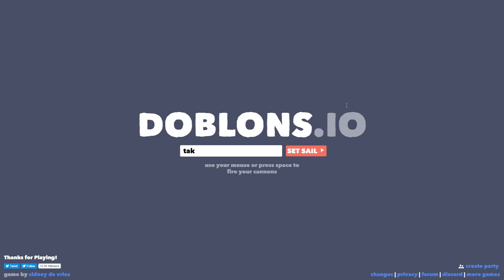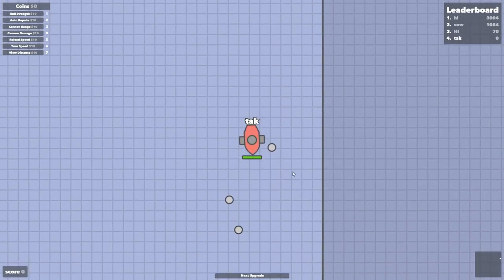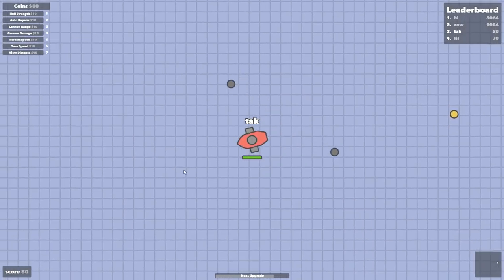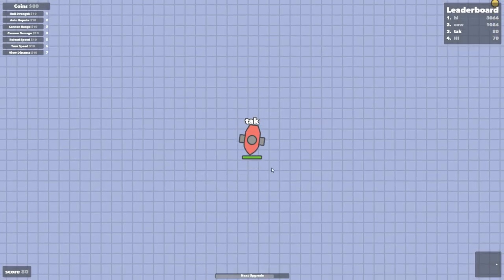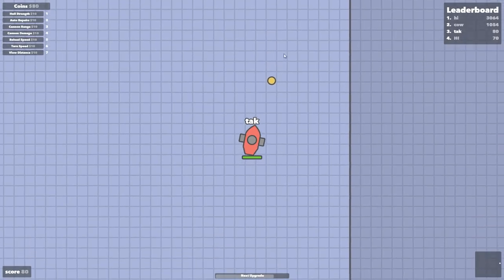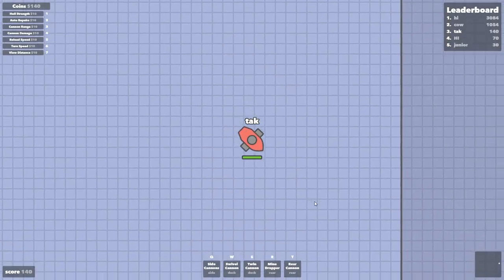What's going on guys? Welcome to a game called Doblins.io. This is a game where you set sail in a ship, tasked with destroying other enemy ships, and you collect Doblins to upgrade your ship. This looks a lot like Deep.io and plays very similar. I've never really gotten into that game but I know a lot of people enjoy it, so I thought we'd check this out. You get upgrades by collecting Doblins — there are also some just randomly around: side cannons, swivel cannon, twin cannon, mine dropper.